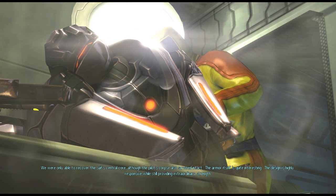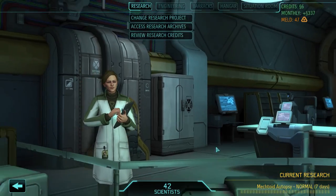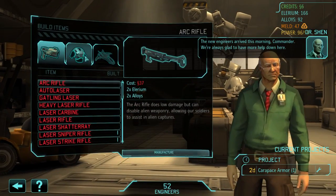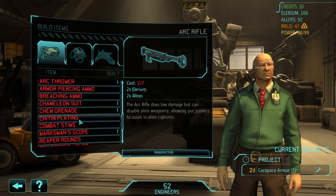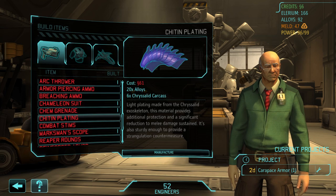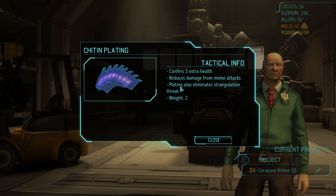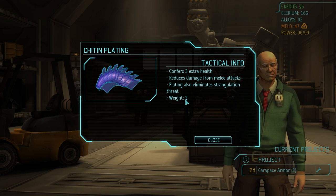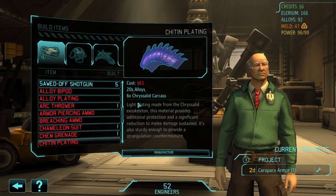The design is highly responsive while still providing extraordinary strength. The new engineers arrived this morning, commander. We're always glad to have more help down here. We need six Chrysalid carcasses - what it does is give three health and reduces damage from melee attacks. Unfortunately it has one more weight, which means less mobility. I wouldn't mind having like two of those, but we don't have money for right now.